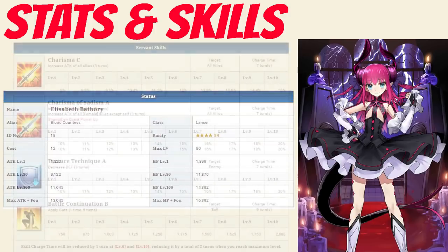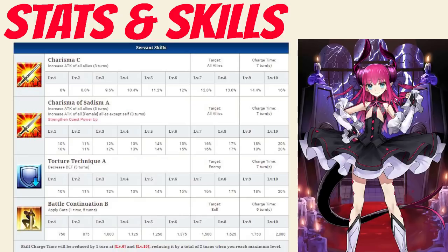Taking a look at her skills, her first skill is Charisma rank C which increases the attack of all allies for 3 turns between 8 to 16% depending on level. That skill can be strengthened through a strengthening quest which increases it to Charisma of Sadism rank A, which increases the attack of all allies for 3 turns between 10 to 20% and also increases the attack of all female allies except herself between 10 to 20% for 3 turns, both depending on level.